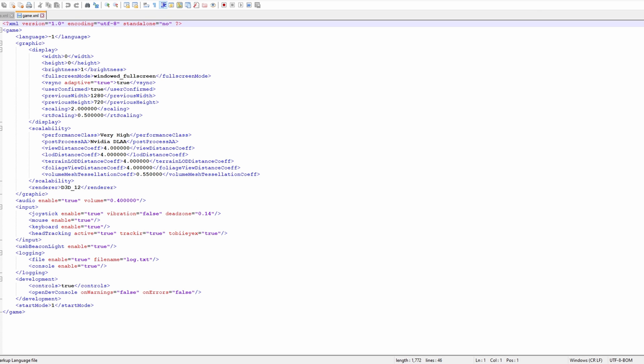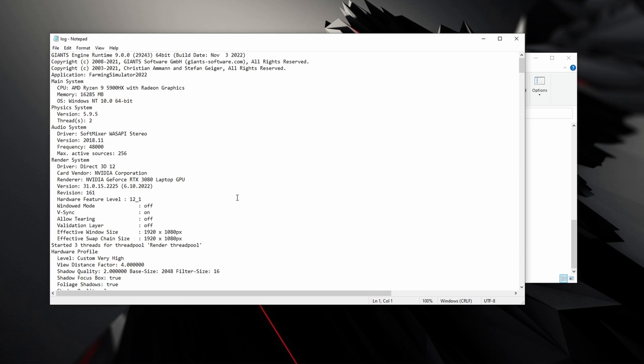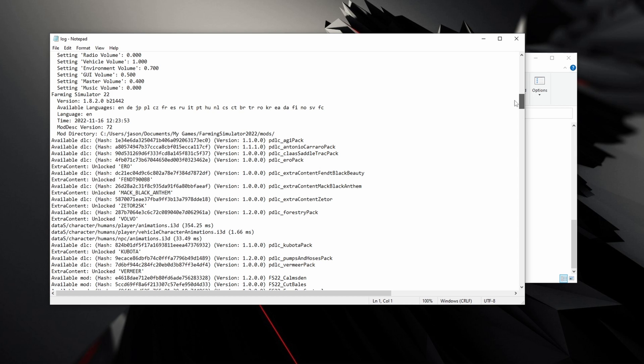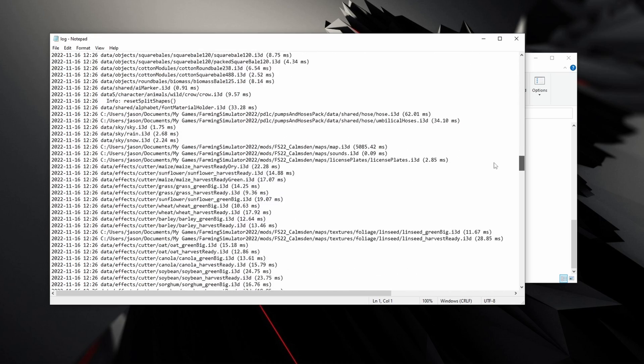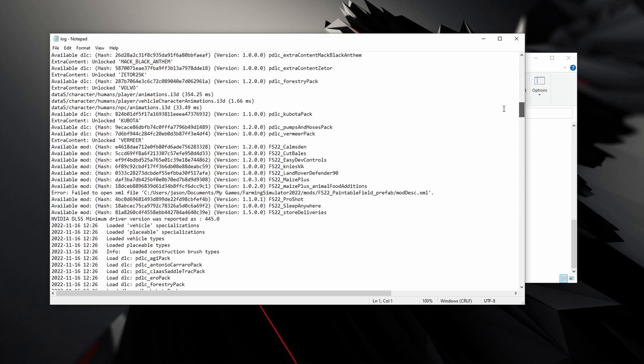Once you've done that, save and close the file. Now a quick look at the log file itself. If I'm trying to help you with edits that are failing, I might ask you for this. On the Maize Plus Discord, if you're having problems, we'll quite often ask for the log file because it will have helpful things in it — like the error we had that I can now find scrolling back.